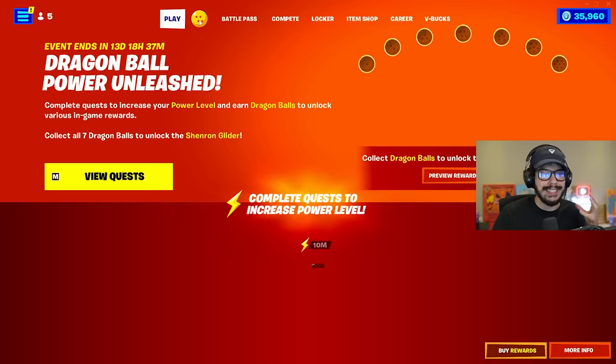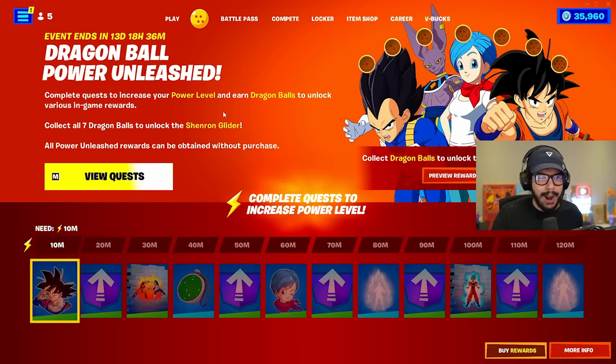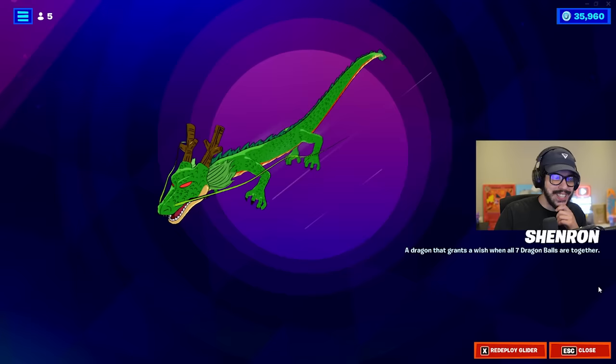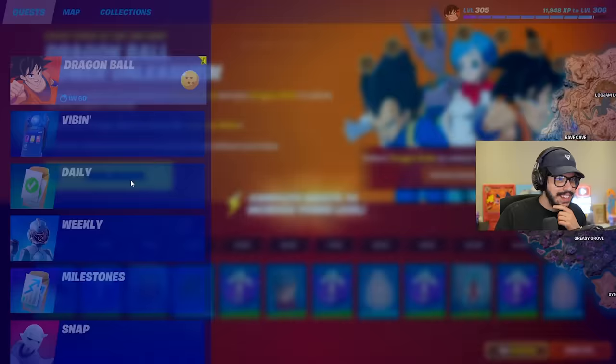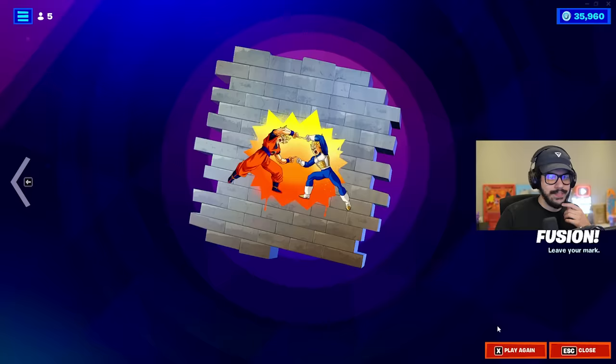In addition to everything in the Item Shop, there is also a Dragon Ball tab at the top of the screen right beside Battle Pass. It's essentially the same thing as the Battle Pass but a free one — called Dragon Ball Power Unleashed. It's going to last 14 days. Complete quests to increase your power level and earn Dragon Balls to unlock various in-game rewards. Collect all seven Dragon Balls to unlock the Shenron Glider. You can get this dragon for free.